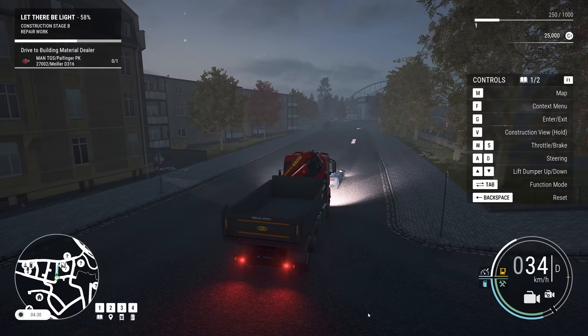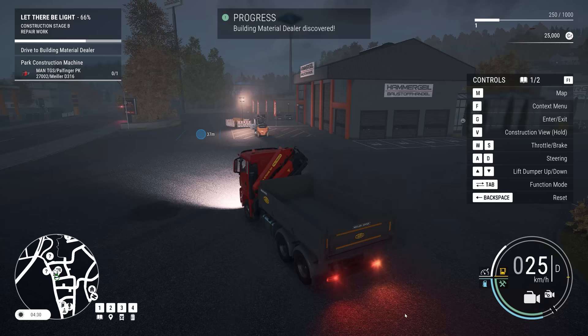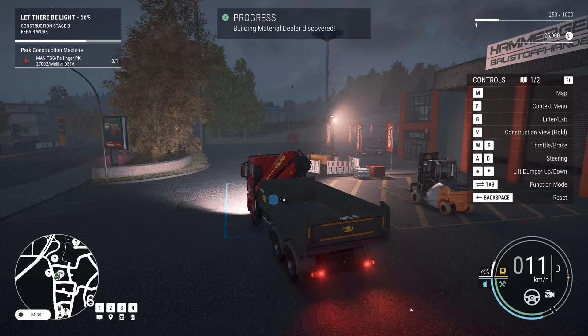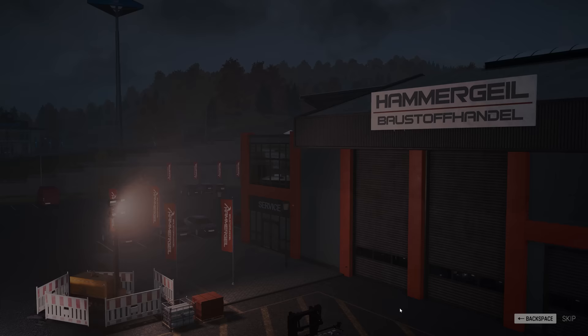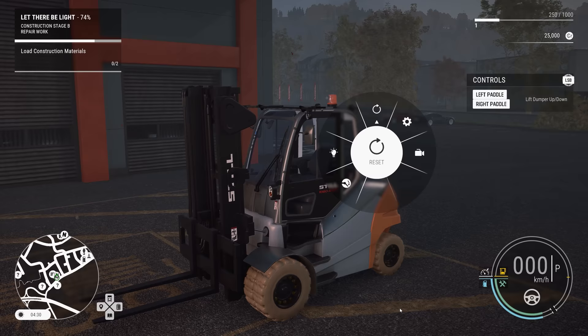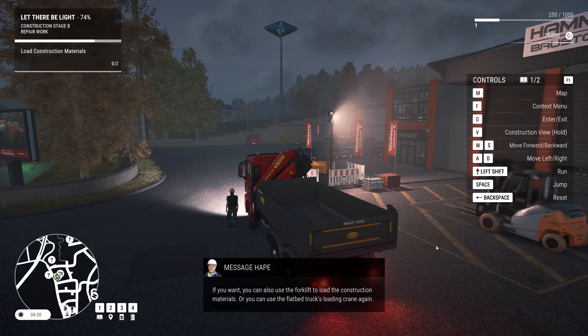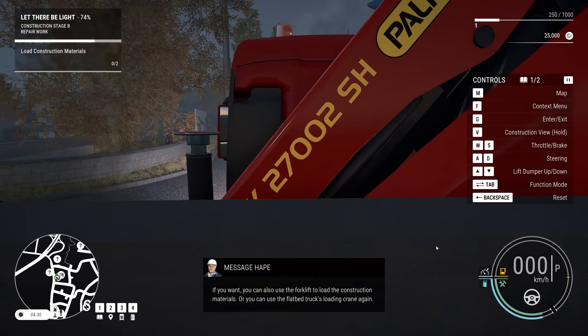We are pretty much there — it's just on the right-hand side. It's an emergency, we need emergency supplies. There we go. Let's just park over here. We have discovered the building material dealer. Nice forklift, nice materials — I can see where this is going. We need to load the materials up. You can also use the forklift to load the construction materials, or you can use the flatbed truck's loading crane again. I think it would be nice to try out a different machine, so we will actually use the forklift.